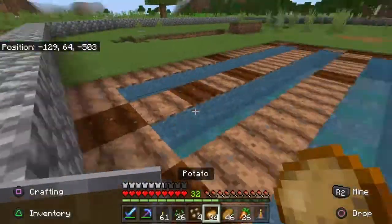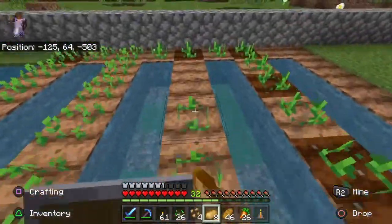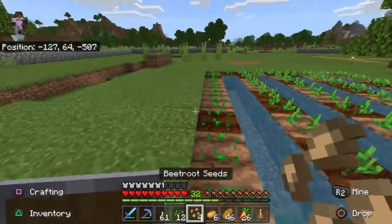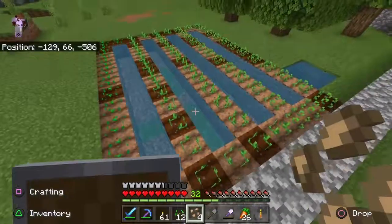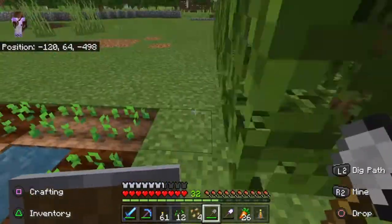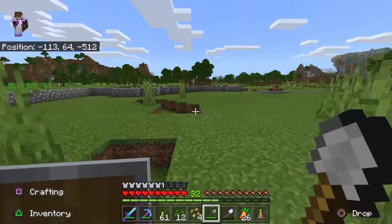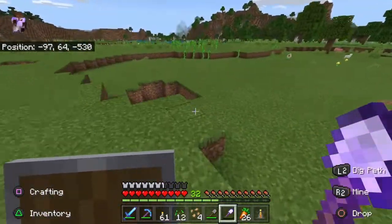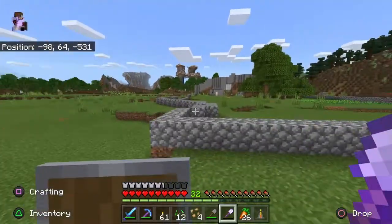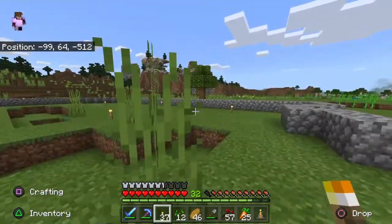I'm gonna make a farm on top, over this one. Should I do it underground? I don't think that would save room, but I think it would save time. No, I'd have to dig dirt anyway. I already have some dirt — it's just in my chests. I have like a stack of dirt, I need to go see if I have it.